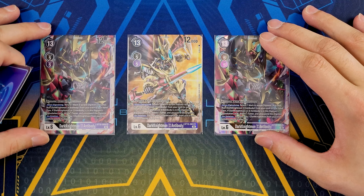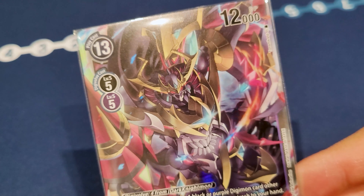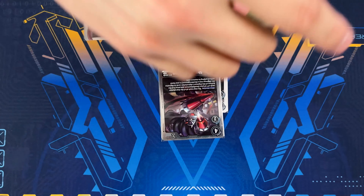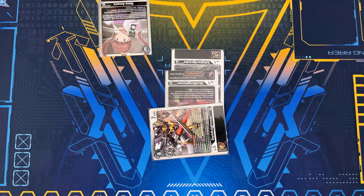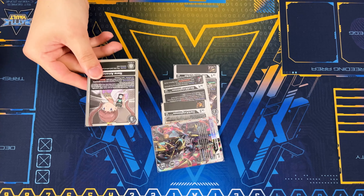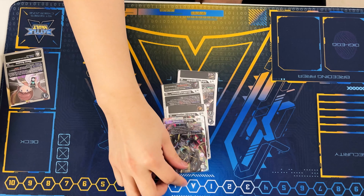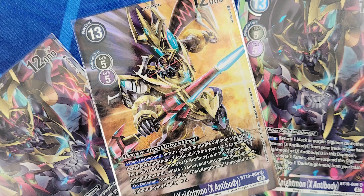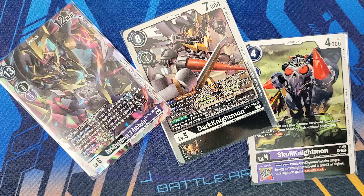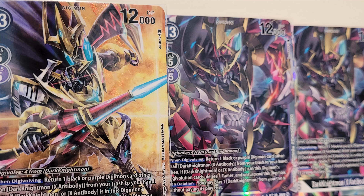For level sixes, we're playing three copies of Dark Knightmon X Antibody. You want to digivolve for four on top of Dark Knightmon. When digivolving, you return one black or purple Digimon card (other than Dark Knightmon X Antibody) from your trash to your hand. If Dark Knightmon or X Antibody is in the digivolution sources, you get to delete one tamer — your own or your opponent's — then unsuspend this Digimon. It also has an on-deletion effect letting you play a Dark Knightmon back from your trash for free. This is your main clutch boss Digimon.